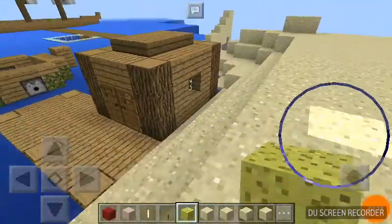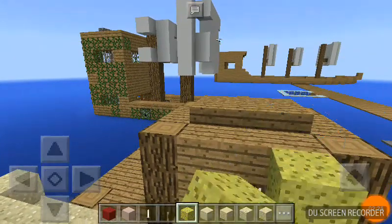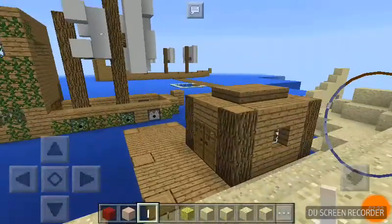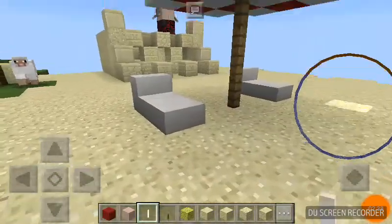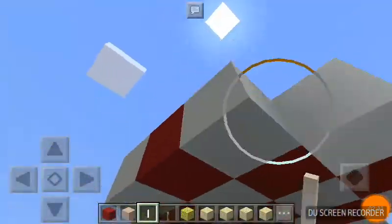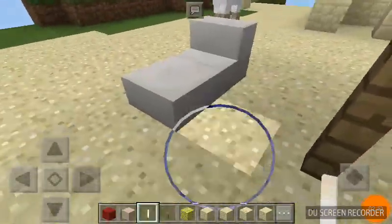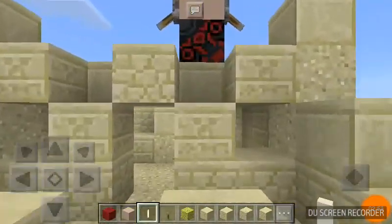We're gonna show you James's ship over there, but he's still not done. I added these — they're like beach things, you know. White concrete, red concrete, court stairs, court slabs, and oak fence.